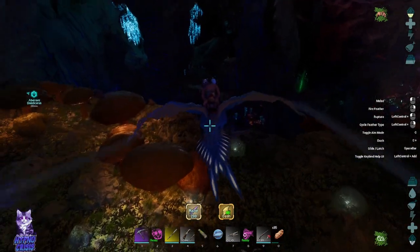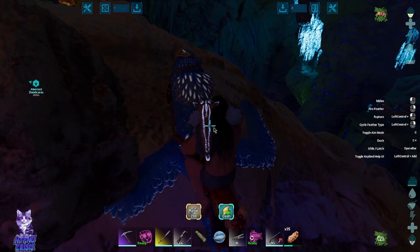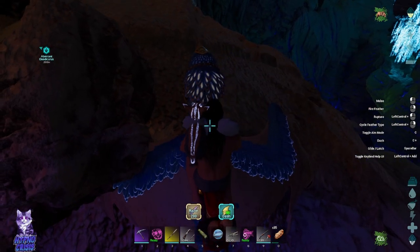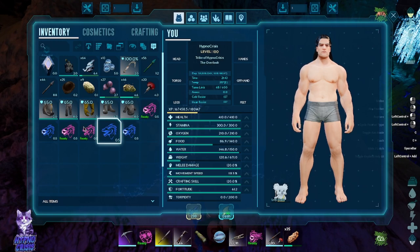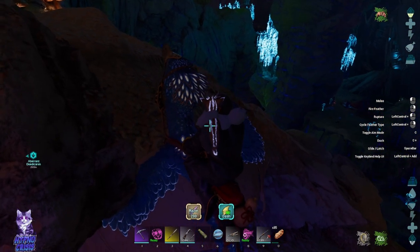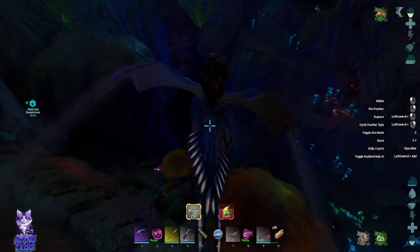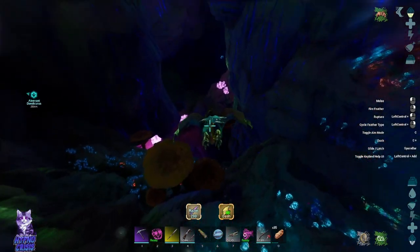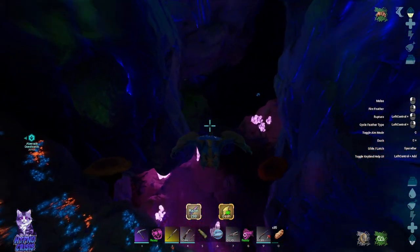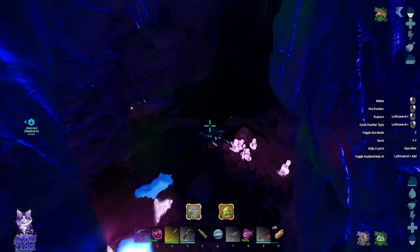By now we kinda know where it is. I'm gonna grab stamina cause we ran out of stamina on this dude. We're gonna put on the hazard suit. On the last run I took a little bit of damage cause I put it on a little too late. At this point we know exactly where the eggs are — they're like right there.